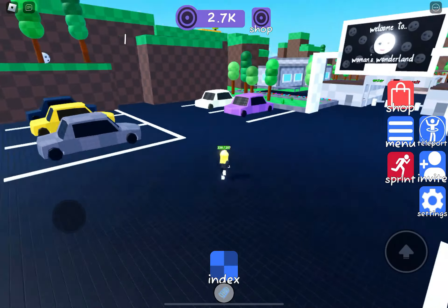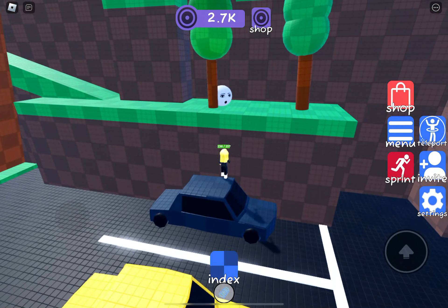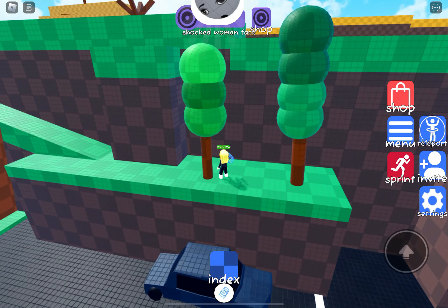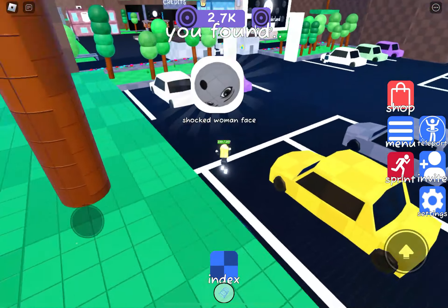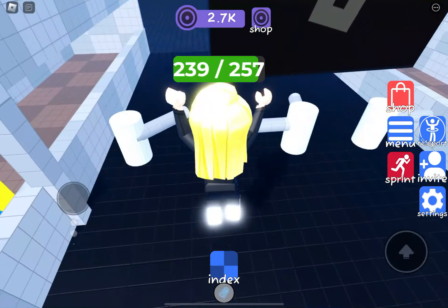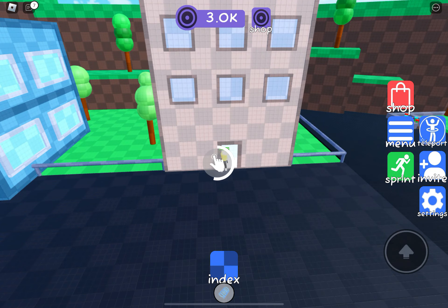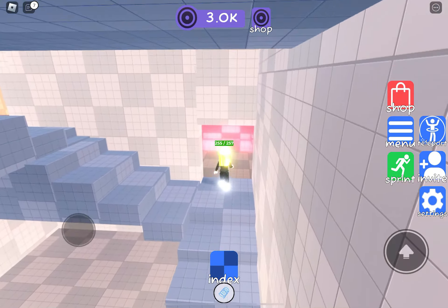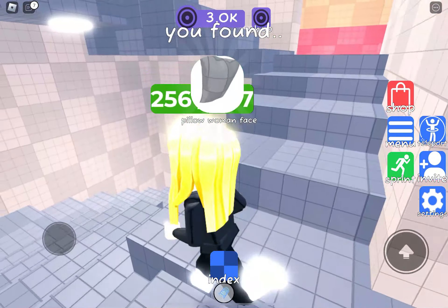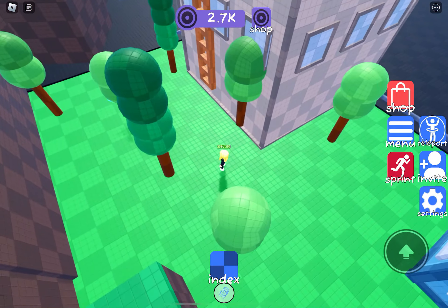Making our way to the Woman's Wonderland — outside the car park we have the shocked face. Going inside the brown building: the developer has uplifted this a little — instead of black squares there are now sofas, and one of them has the pillow woman face. I still wouldn't buy an apartment if it was just big enough for a sofa and a lamp.